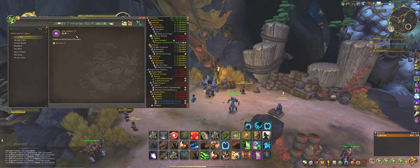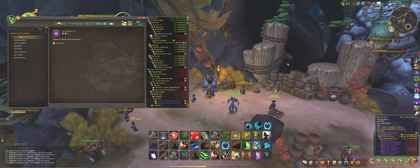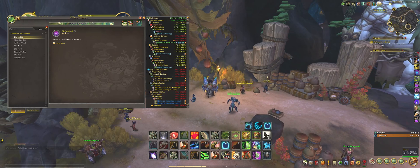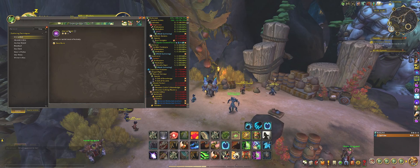And it's the rank 2. The rank 1 is easy — you just learn it by the Herbalism trainer for the respective Alliance or Horde here in Nazjatar — but the second one is a bit tricky, where you need to get it from the rare, which is the Ravenous Lasher.